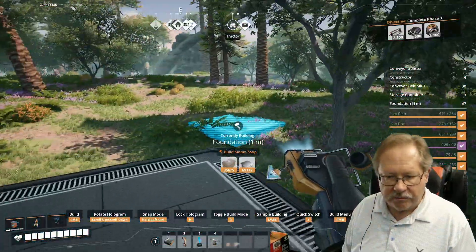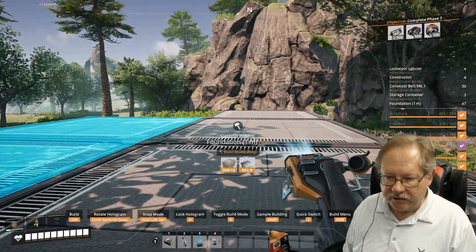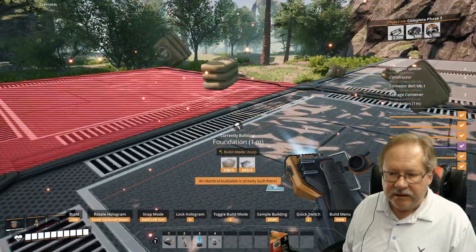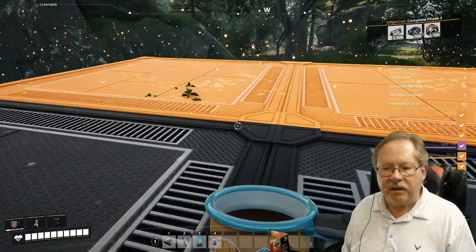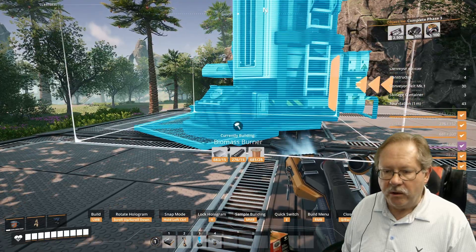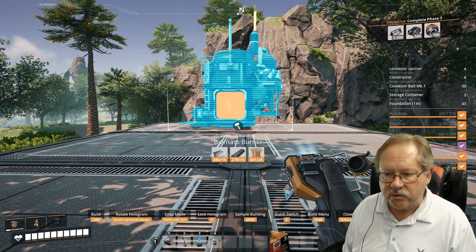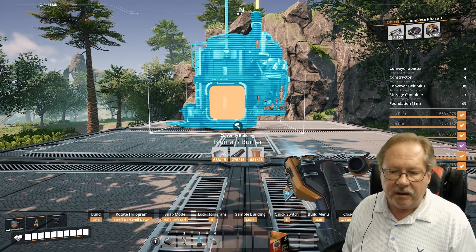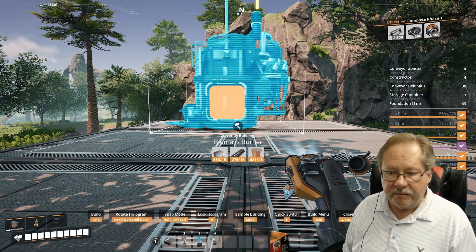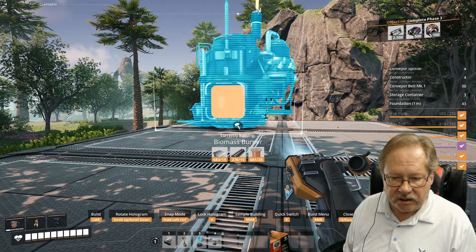Let's get on top of that here. I'm going to go ahead and put another level right here. With four wide, you should be able to easily put a biomass burner right here. What you want to do is turn these so that your port is facing inward, because we're going to make a manifold and run it right down the center so that we can feed these hungry machines.